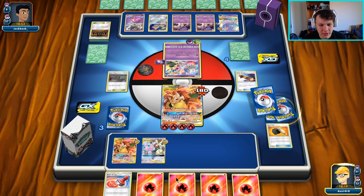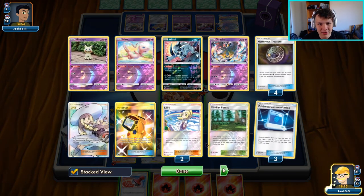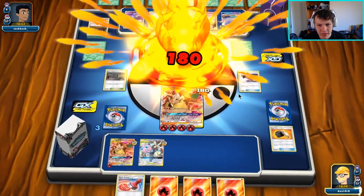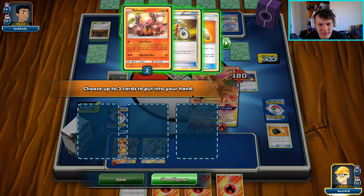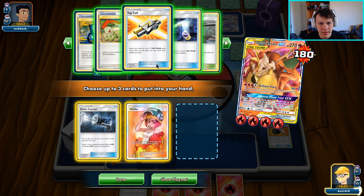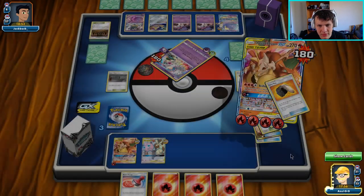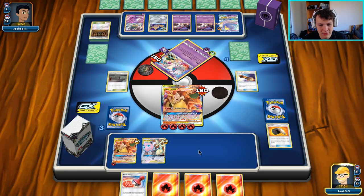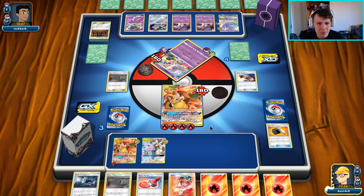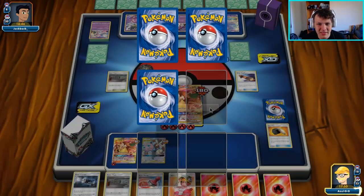We get four fire energies out of the deck, attach one, and I could Reset Stamp now but they're only at seven in hand so it doesn't really seem worth it. I think we just go for Brilliant Flare for the knockout — we'll search our deck and grab Great Catcher, Welder, and another Power Plant to replace their stadium potentially. That should be enough to win the game unless they have another Reset Stamp.